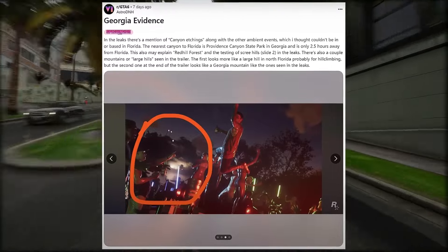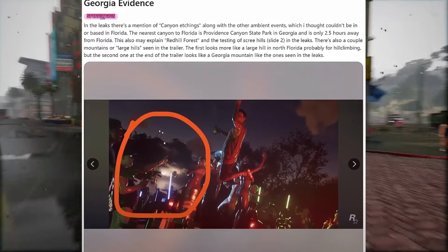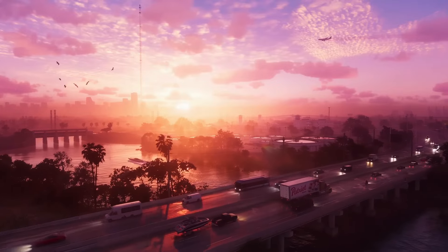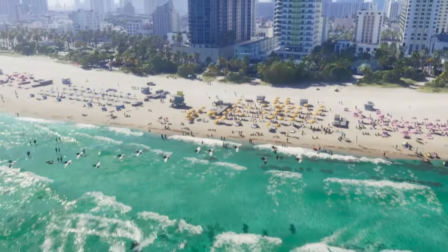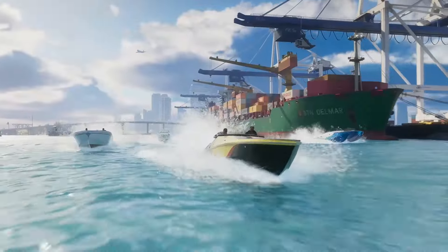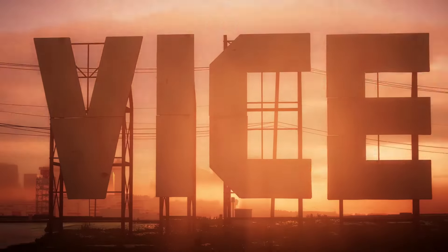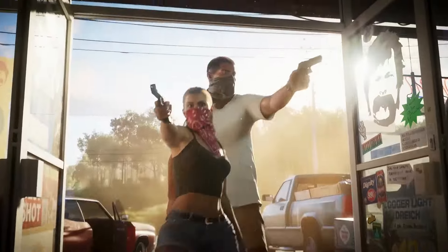This may explain Red Hill Forest and the testing of scree hills in the leaks. There are also a couple of mountains or large hills seen in the trailer. This individual is discussing a clip from the leaks where a developer is seen firing an assault rifle at a vehicle while Lucia is in the background, with various ramps visible including MTB ramps, hill climb, mud drag, scree hill, and crash tests. Two shots from the trailer show hills — one at the 59-second mark revealing multiple cars ascending a steep hill, and another in the final shot where Lucia kicks down the door to a convenience store, showing another hill or mountain through the window. The speculation is that Rockstar might have been testing the scree hill due to its resemblance to locations in Georgia.